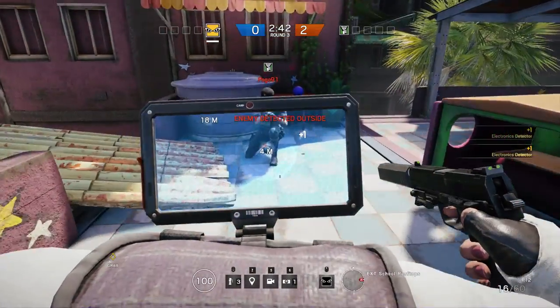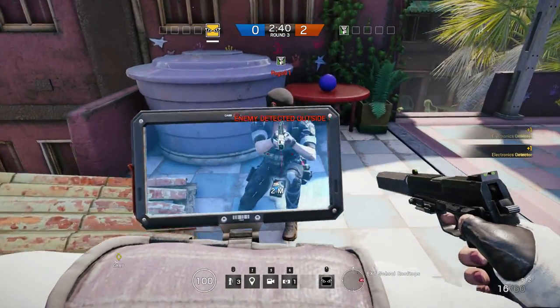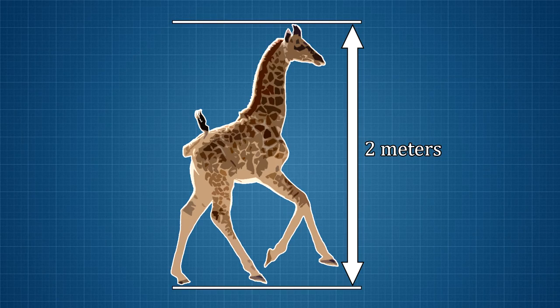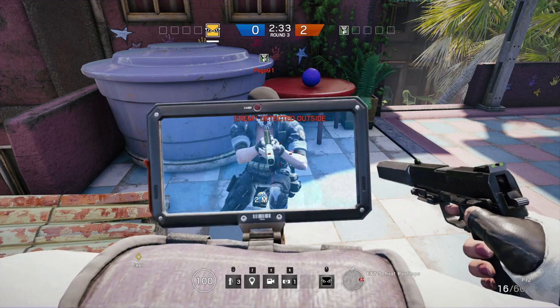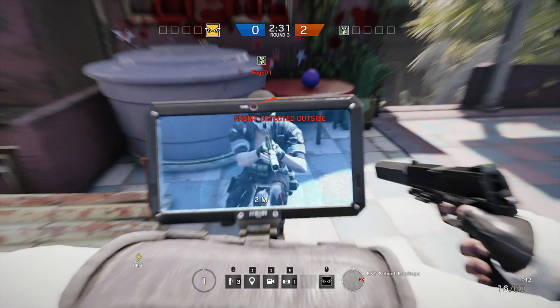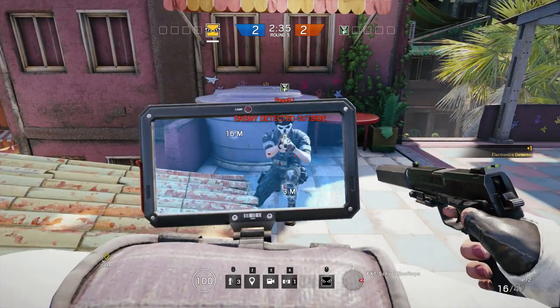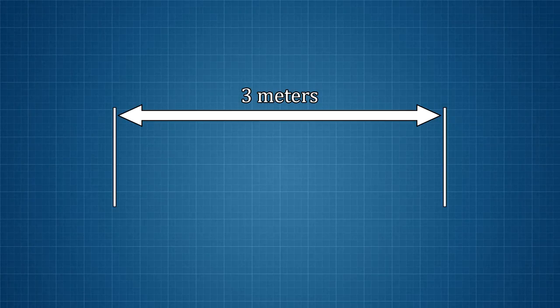Our first test distance is a point-blank 2m, or about the height of a newborn baby giraffe. At 2m, when fired against lightly armoured targets, the Louis Zon will do a full 99 damage.